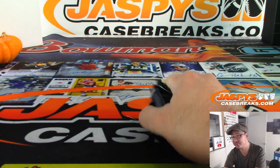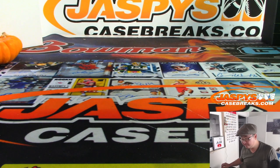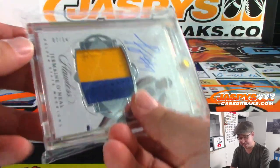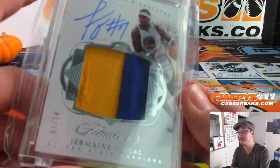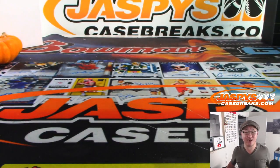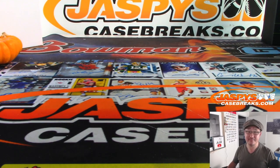And there you have it, ladies and gentlemen. Joe for Jaspi's casebreaks.com — that was 2019 Gold Rush Basketball Vault, three-box random team number one. We'll see you. Was that jersey number two? Good eye, TJ — seven. Jackpot. Thanks for watching, everybody. Joe for Jaspi's casebreaks.com — we'll see you next time for the next one. Bye-bye.